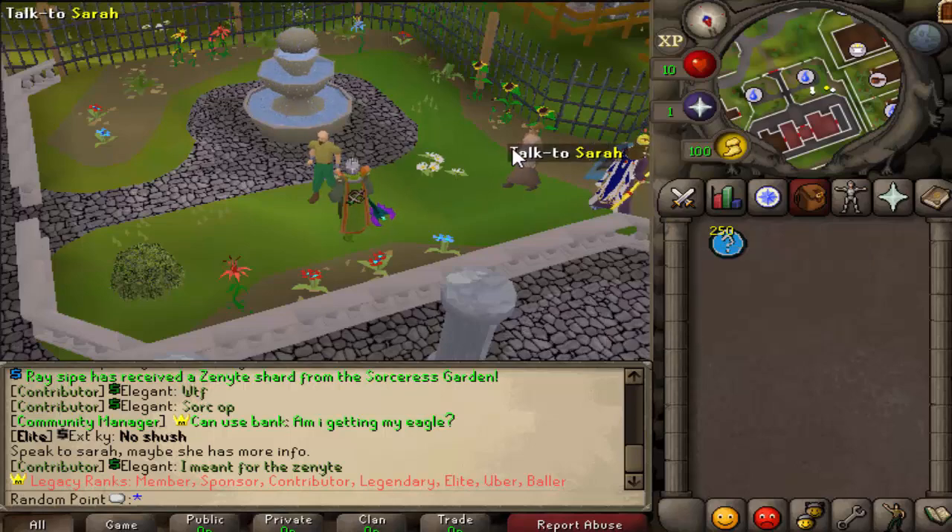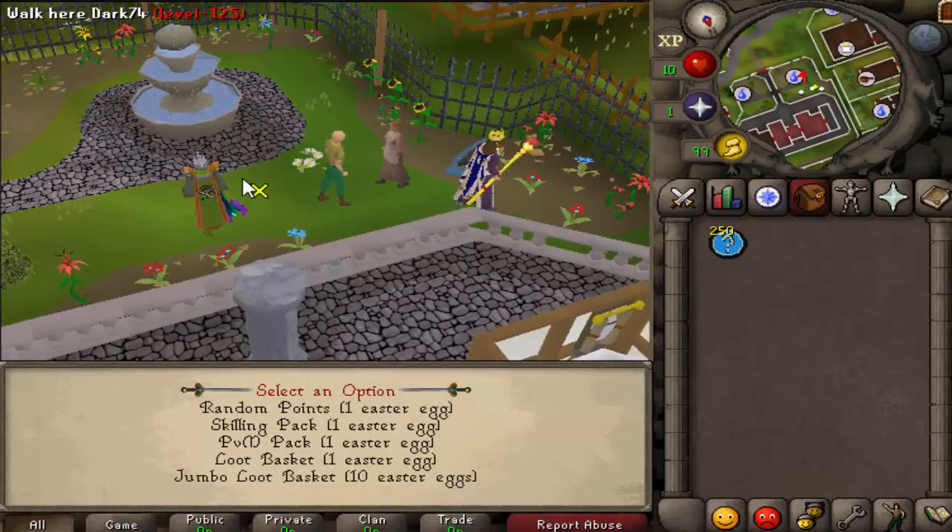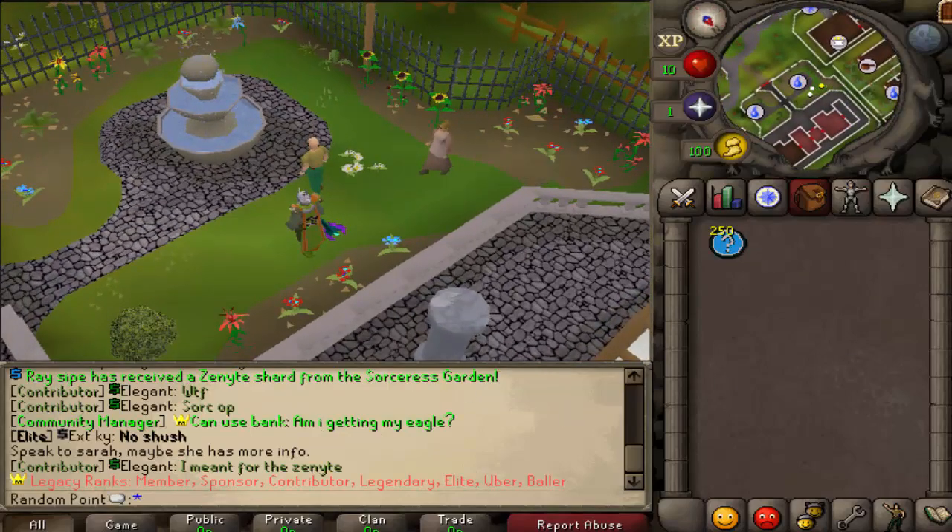So we've got random points here. It is one Easter egg — if you go to Trader, it is one Easter egg for one of these little tokens.